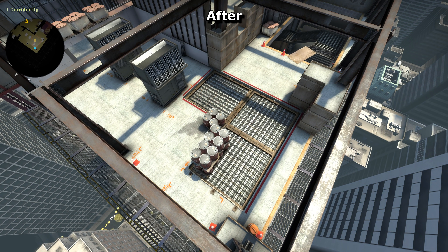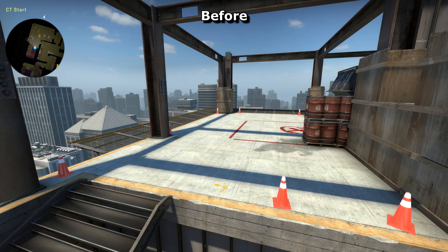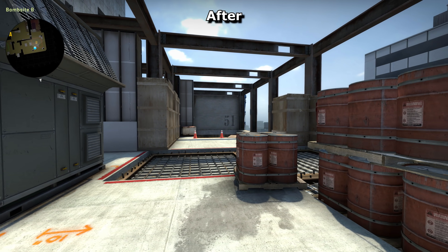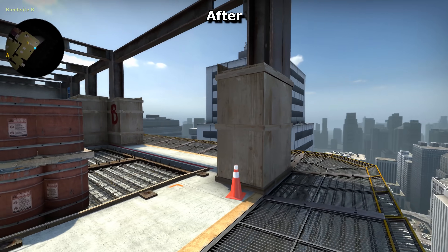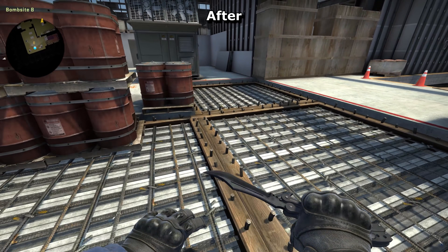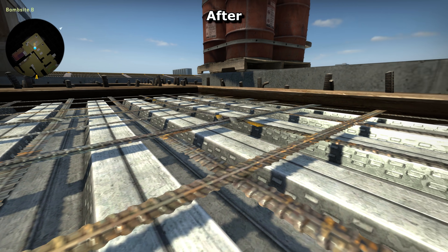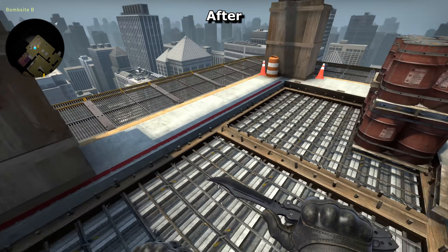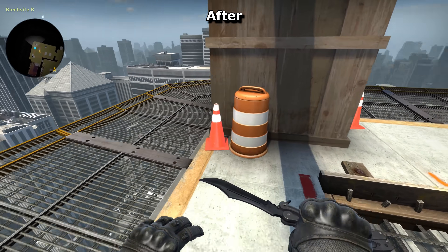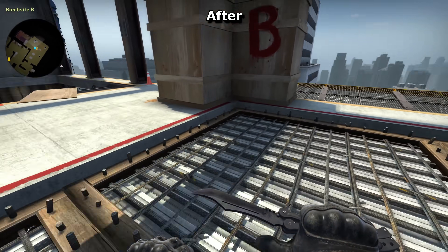Now onto the site itself. The cover has been shifted over into the middle a bit more — I'm guessing this is to encourage players to use the site rather than hang back nearer their spawns. None of the cover feels that safe: it's not too wide and you can be flanked from both sides, which will give this site a unique feel rather than being a bunch of corners to lurk in. You can easily tell where the plantable area is because it's made of rebar — low-quality 2D rebar — and when you're on it, your footsteps sound all metallic. Three different footstep sounds in one bombsite.